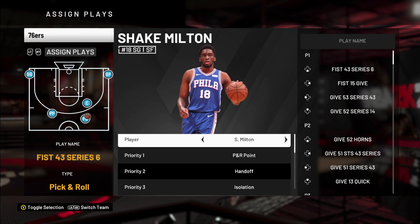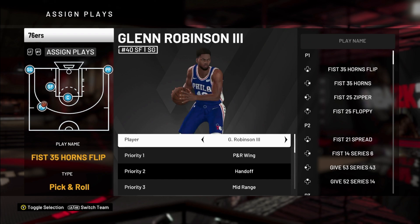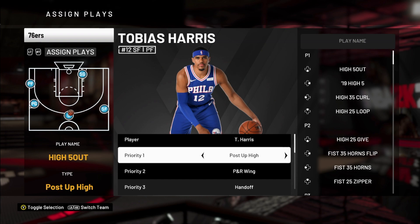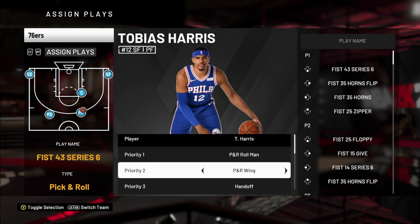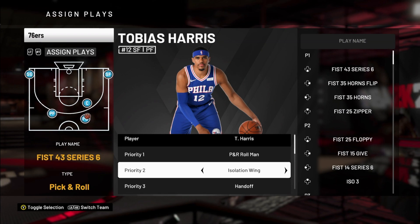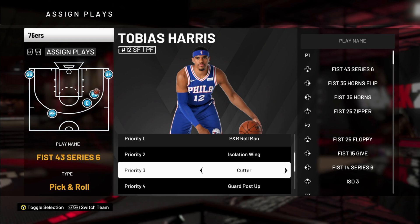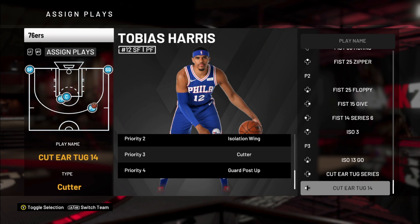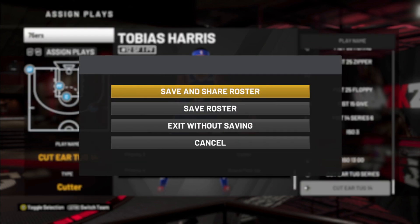Once you get to the Assign Plays menu, select the player you want depending on the team you selected, then scroll down to where you see the different options for priority one, two, and three. Once you finish selecting your plays, remember to save and you should be good to go. Thanks for watching — see you guys in the comments if you have any additional questions.